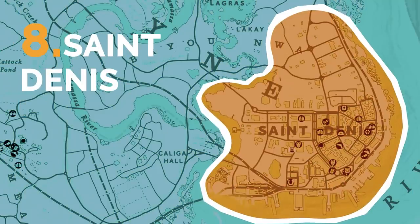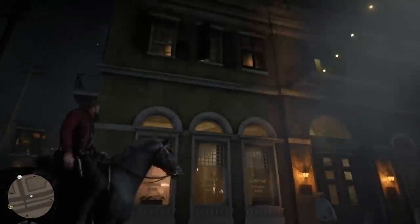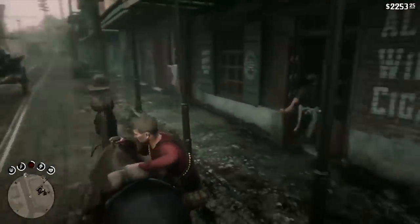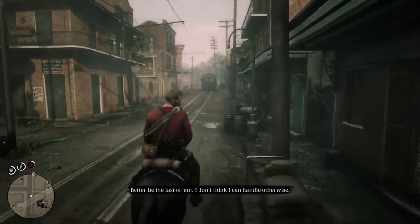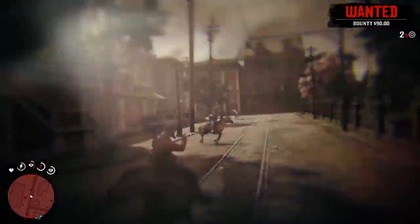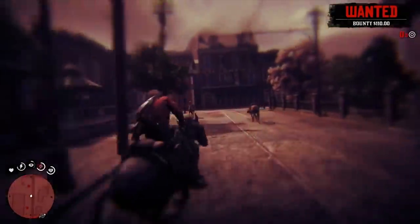There are several cities featured in the game, but none are as clearly based on a real-life one as St. Denis is for New Orleans, Louisiana. The port city is designed to look like one of America's oldest and greatest cities. The only thing missing is the option to have Arthur or John flash random citizens for beads. It's likely not as easy to accidentally tackle a woman while trying to mount your horse as it is in the game — you'd have to ask someone from New Orleans to know for sure.